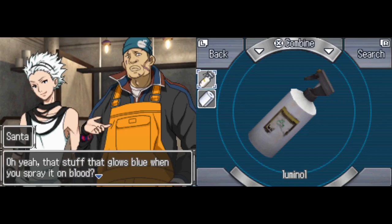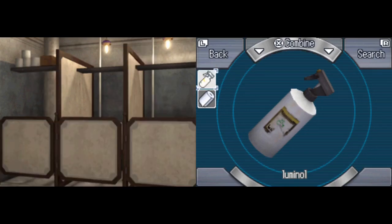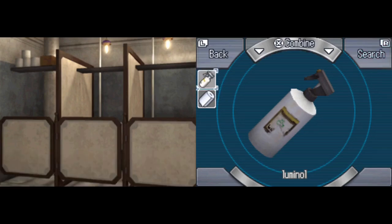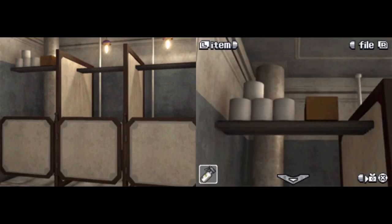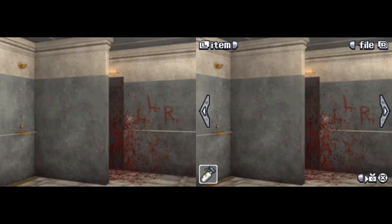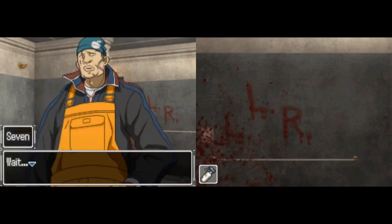That stuff goes blue when you spray it on blood. Even if the blood's been wiped off, it'll still glow. We move back to where there was this bloody writing. If we check the wall, we want to go ahead and spray it with the luminol.